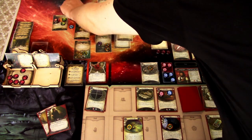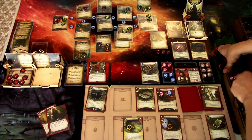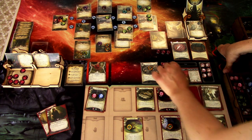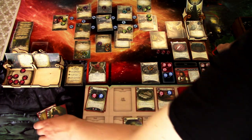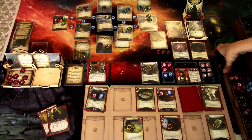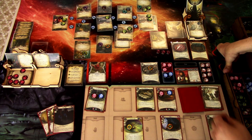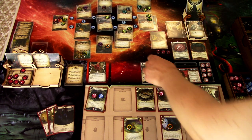Enemy phase: this enemy hunts here, this enemy hunts here. One hits for one damage and one horror — we take direct horror because of Hypochondria. We are now one horror away from being defeated — this is really bad. We go to upkeep, cards ready, draw Track Shoes — a bit late to the party — and gain one resource.